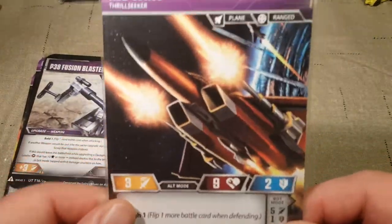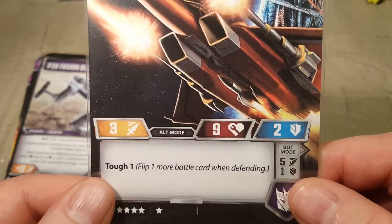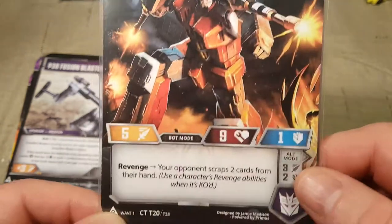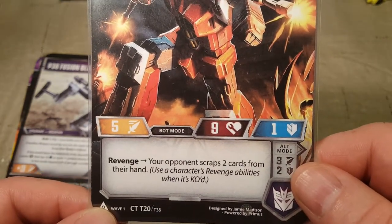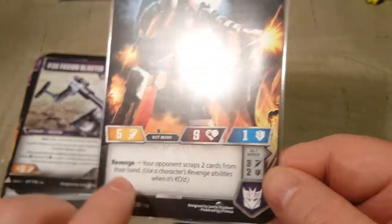If this would leave the battlefield while upgrading a Decepticon leader that has ten stars or more, instead deploy this to the battlefield in bot mode tapped with six damage counters on him. Then we have Red Wing, Thrill Seeker — Plane, Ranged, Tough 1. Flip one more battle card when defending. Revenge: your opponent scraps two cards from their hand as a character's revenge ability when it's KO'd.